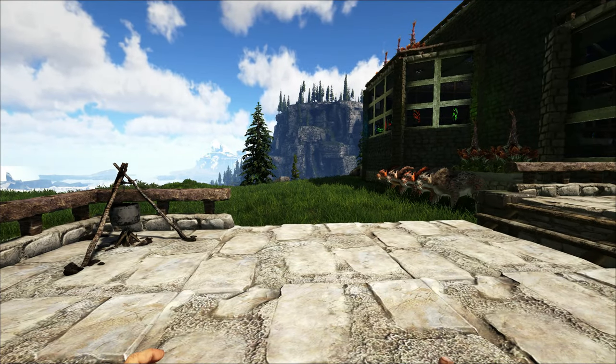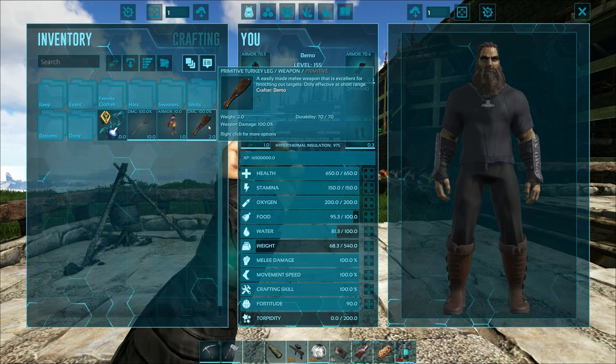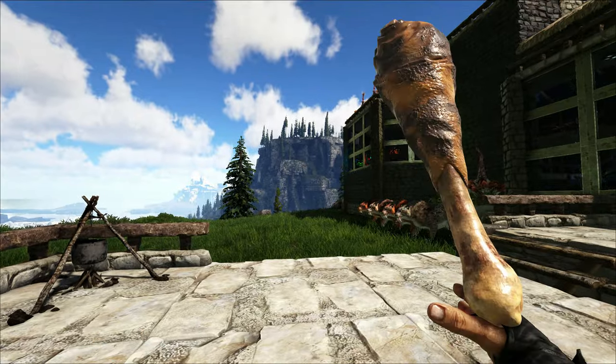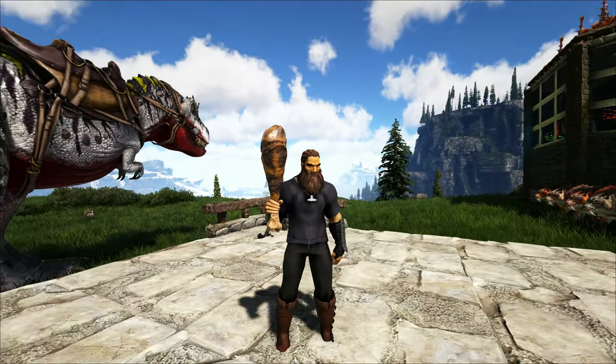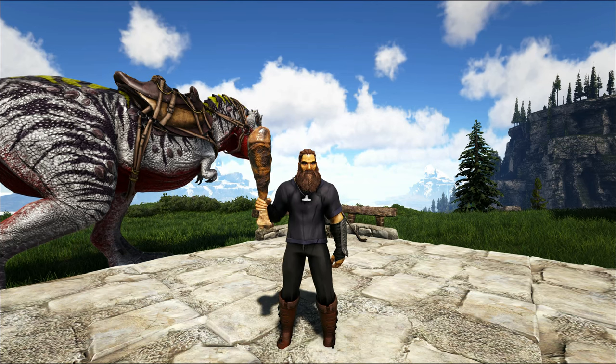Let's start off with some of the skins. I'll start with my favorite — this is one of my favorite weapon skins. It's a turkey leg, and it goes onto a club. I'm not sure why, but this is one of my favorite looking ones. You can go beat somebody up and eat a little snack at the same time. It's a nice skin.